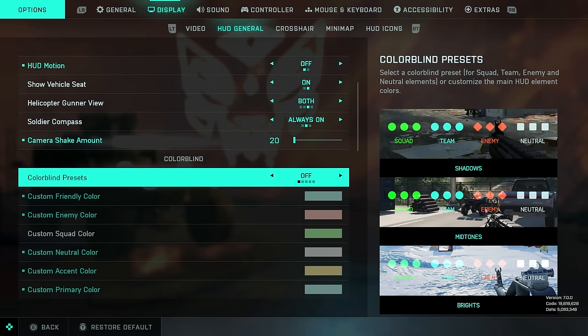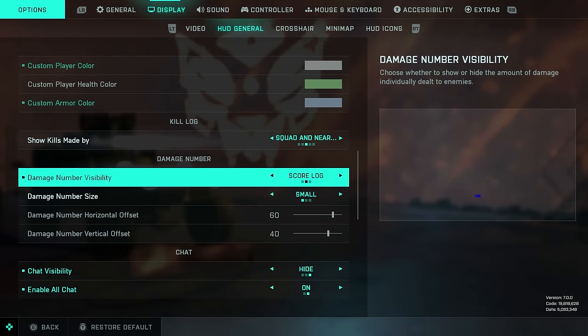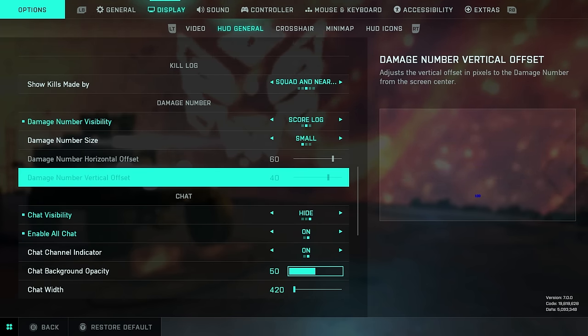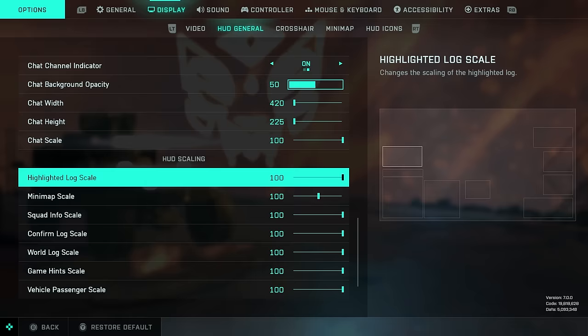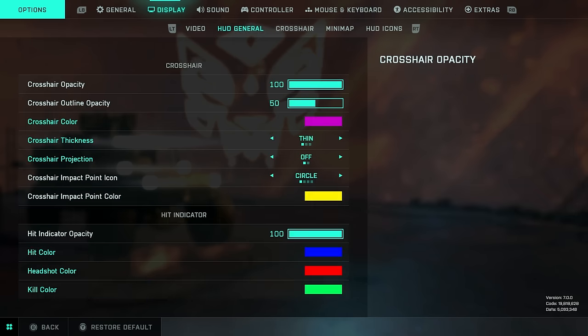Color blind options are here if you are color blind. If you're not, you could use this to completely change the color scheme of the HUD. Recommend setting show kills made by squad and nearby. Damage number visibility: leave on. Damage number size: I would recommend small. I leave chat on to when active. You can change the chat box size as well. You can change the size and scaling of the HUD here — on the right-hand side you can see the effects of your changes. Default is fine with me.